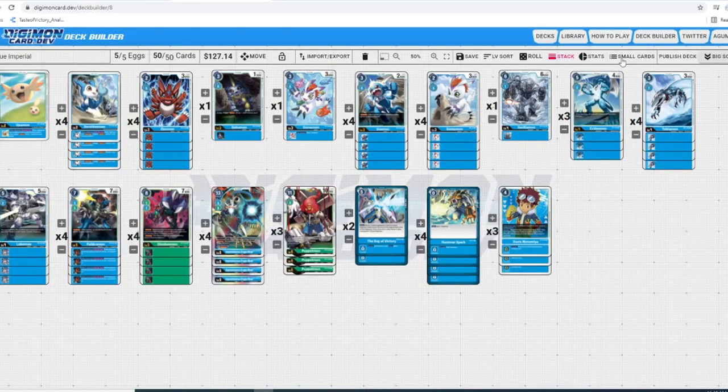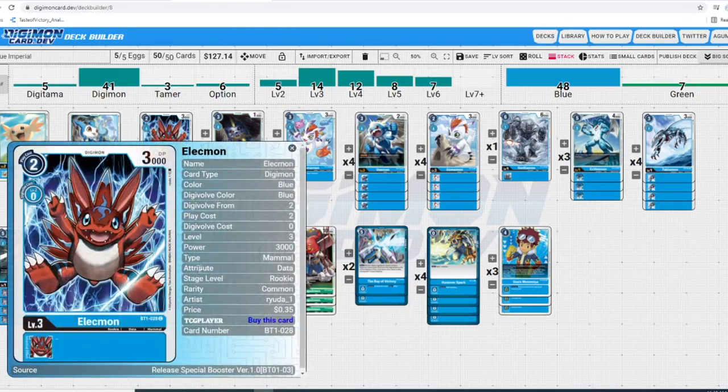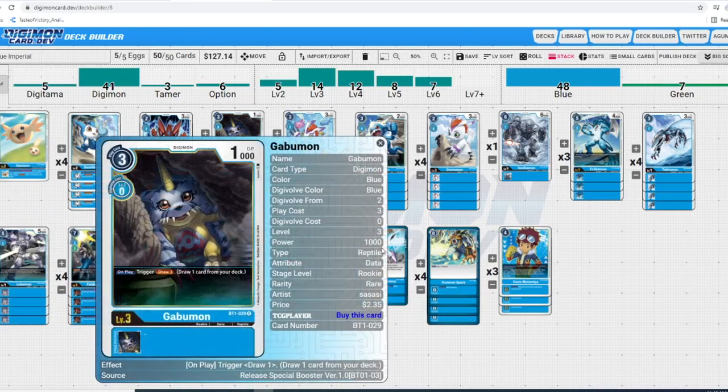Next up we're going to our rookie lineup and we are running 14 rookies — a nice healthy number to make sure you're always opening with at least one most games. The first one is our two-drop vanilla Alecmon: 3k, two to drop, gives you huge advantage. Always run it since it's a free Digivolution. Next we got one Gobblemon — on play, trigger draw one — which lets you keep up hand advantage even though you're hard-casting a Digimon.